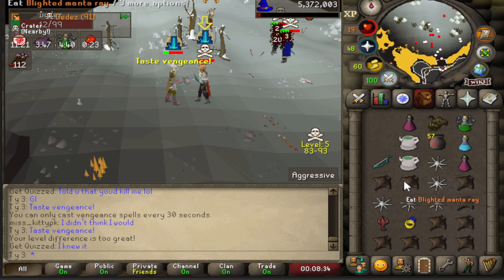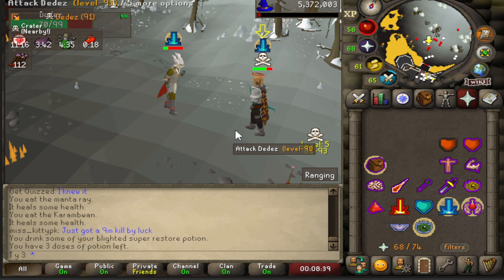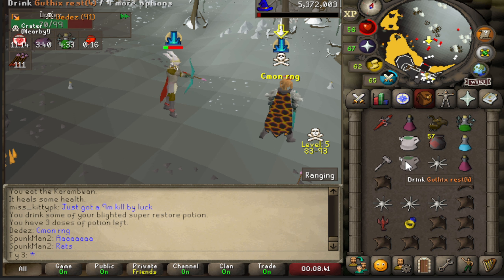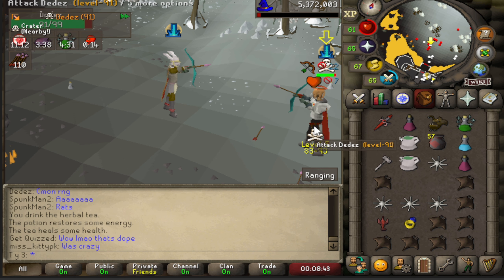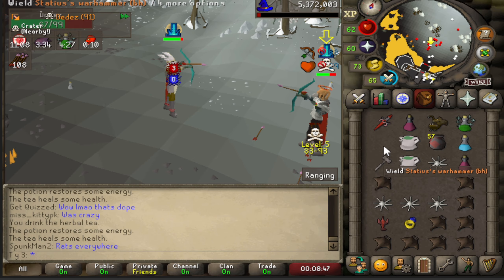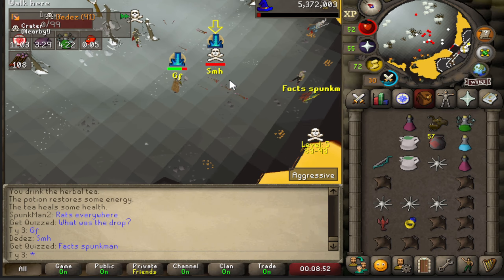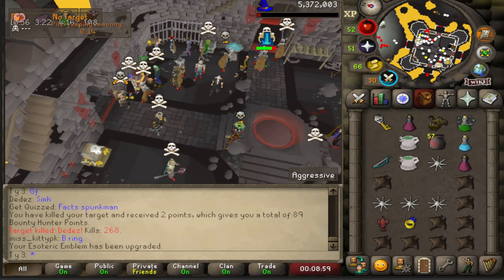I should have gone for the spec right there — it didn't work, that would have been perfect. He said 'come on RNG' — yeah, I need my RNG to connect too because my RNG has been pretty cheeks. Oh, never mind, I take that back!